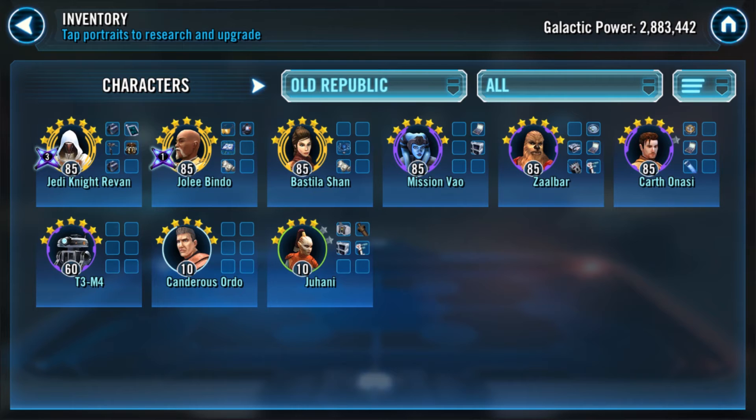There's so much durability with this team from protection regeneration, and an insane amount of attacks once Mission gets her zeta — every time someone hits Zalbaar he counters, she shoots, hits Zalbaar, she counters, she shoots again. It's maddening to go against. Candorous is a total MVP — super tanky, shoots three times, puts tenacity down, puts three DoTs on those three shots, and those DoTs have synergy with both Mission and Zalbaar.